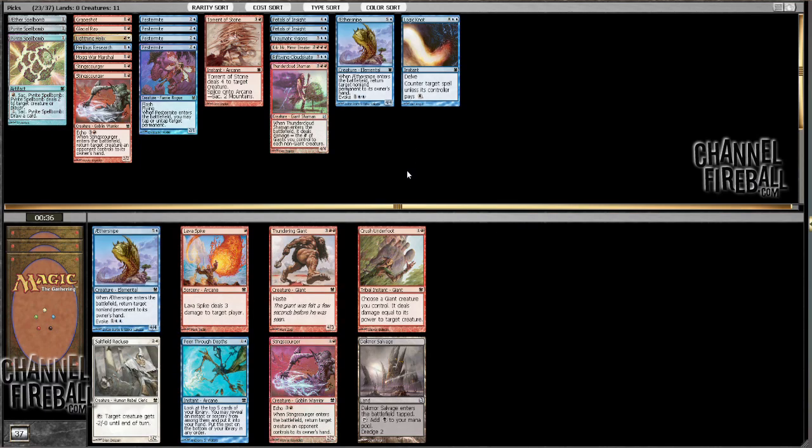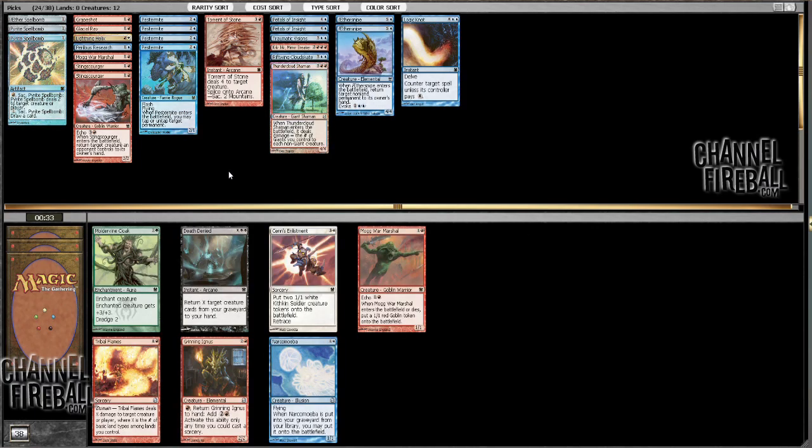Alright, here we go — a bunch of good cards. There's another Sting Scourger, which I don't think I'm going to take. Another Peer. Let's see, how many spells do I actually have? 1, 2, 3, 4, 5, 6, 7, 8, 9. Plus another Peer is 10 — I'm not even playing the Peer, so I'll just take the Aether Snipe then. Aether Snipe's a good one. Thunder Giant's cool because of Thundercloud Shaman, but I don't think that's where I'm at here.